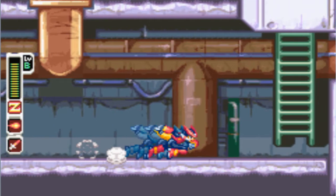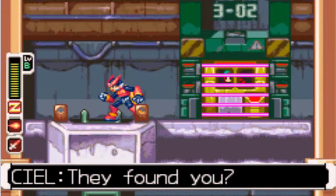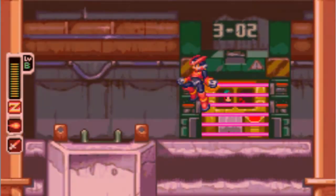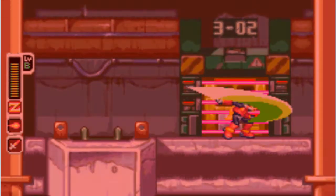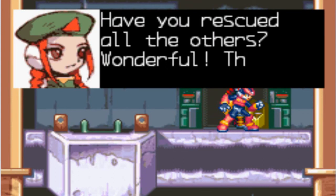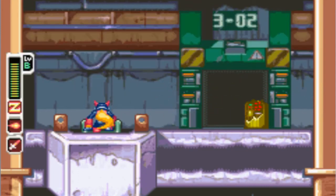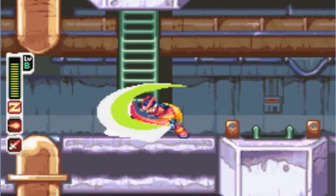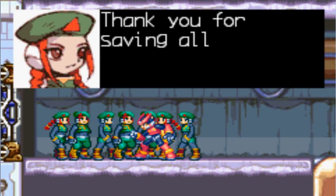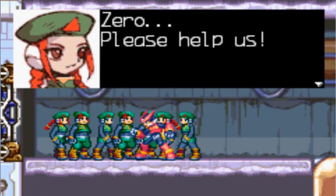Now the boss for this level is weak to fire. Yes, they found me, Seal - I don't care. Hurry up. But now that we've rescued everyone, we just gotta go to the exit and find the boss who is weak against fire, so make sure you have your flame chip equipped for your element.